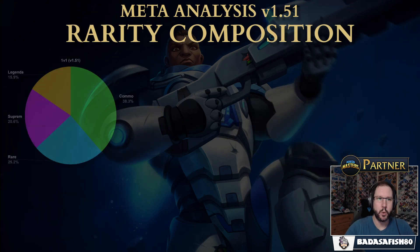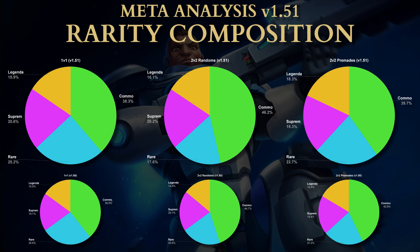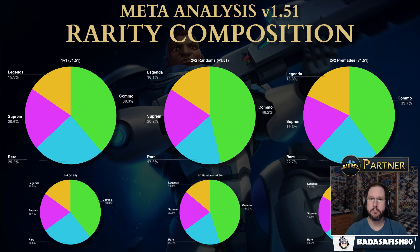Next up: rarity composition. We've done this every time in this meta analysis — it doesn't really change much, but it's always worth repeating, especially for newer players. The green bars represent common cards — the most basic cards in the game — and as you can see, all of the decks are a majority common cards. So when we're asking 'is this game pay to win?' — it has very, very few pay-to-win facets. Unlike a lot of other card games where higher rarity means stronger, in Minion Masters higher rarity means more unique, not necessarily more powerful. On average, decks have some legendaries, some supremes, a few more rares, and then mostly commons.